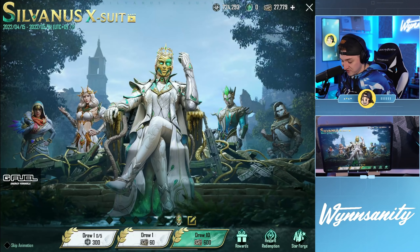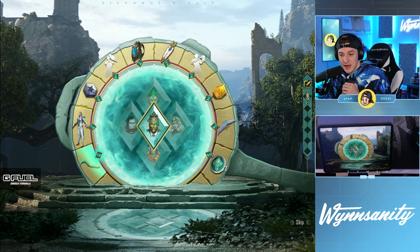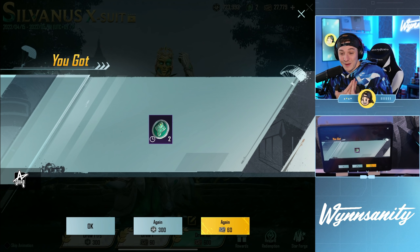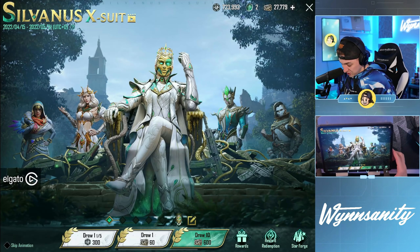We have Silvanus. Let's see — oh, it's a pan portal. This looks like it's from the game Oblivion, honestly, and it's like an elf. I kind of like this. I kind of vibe with this whole X-Suit. The X-Suit doesn't really look that cool in my opinion, but the theme is dope. The entry emotes, all that stuff is sick. Let's actually check it out.